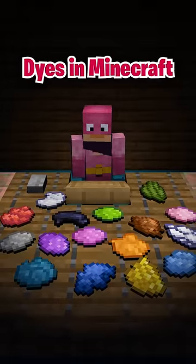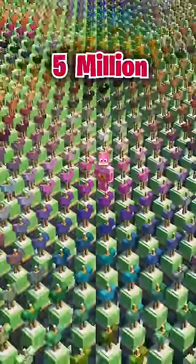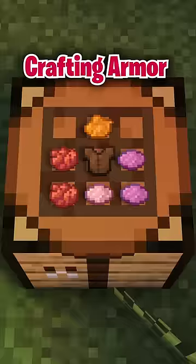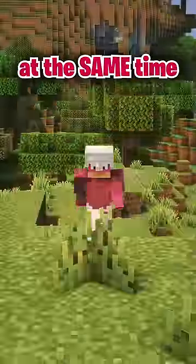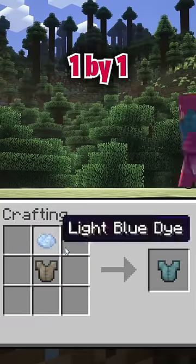There are 16 dyes in Minecraft, but when you dye leather armor, you can get over 5 million different color outcomes. You get these variations by either crafting armor with multiple dyes at the same time, or continuously crafting and adding dyes one by one.